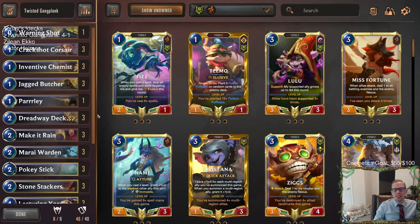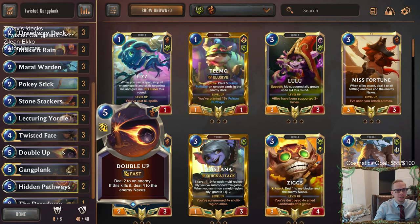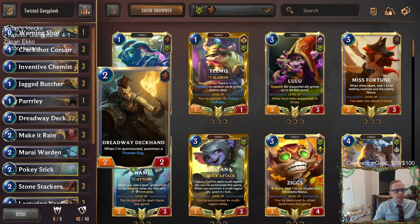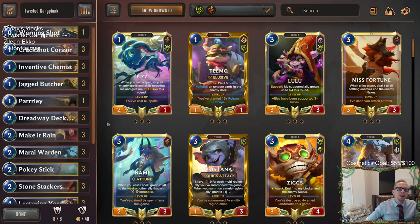Nothing wrong with a 4 and 1 - good way to start our rank-up day. This deck is just pretty quality. A card like Double Up I don't really have very high expectations for, but the last two times we've played the deck it's really performed well. Mirai Warden has just been an all-star - getting that random 1-cost follower, we've seen some really good ones like Chip. Another good successful run with Twisted Gangplank. For those watching later on YouTube, hit that like button, feel free to leave comments and let me know how the deck is working for you. Thank you so much for watching and we'll see you for the next video.